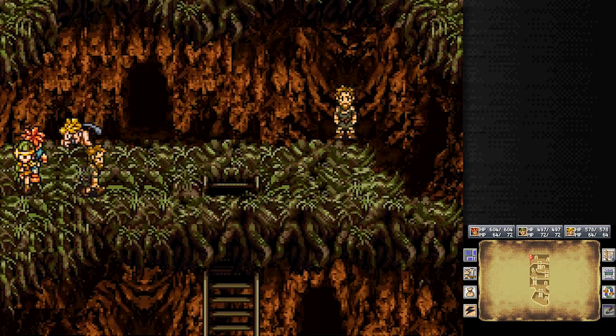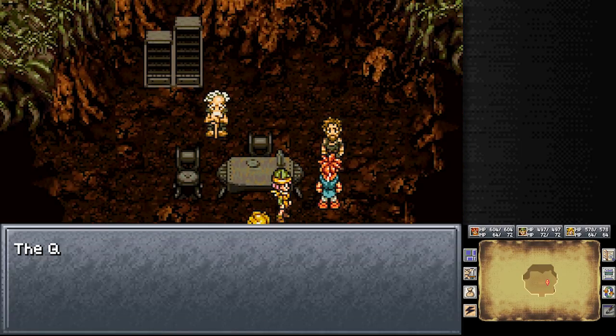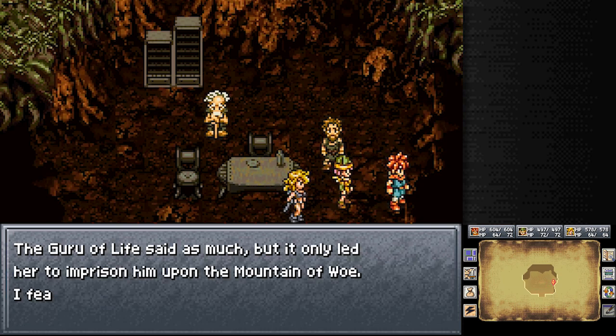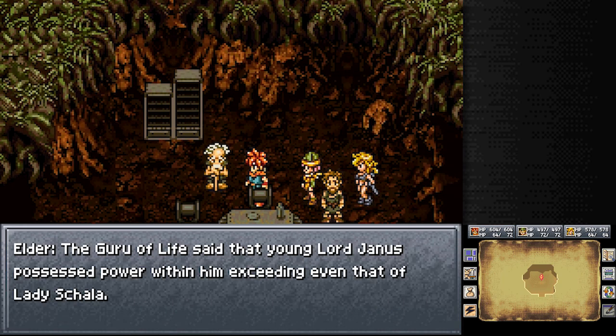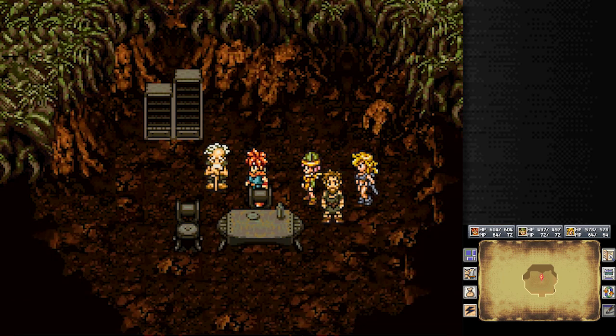Down here, the Queen has installed the Mammon Machine in the Ocean Palace in an attempt to absorb Lavos's energy — but is there not peril in such a thing? The Guru of Life said as much, but it only led her to imprison him upon the Mountain of Woe. The Guru of Life also said that young Lord Janus possessed power within him exceeding even that of Lady Schala, but then the Queen lost her mind. The young Lord grew to hate the power, and Lady Schala now hides it.